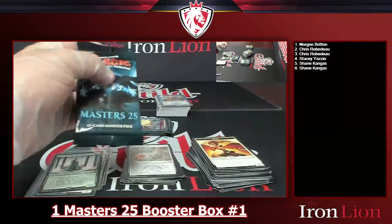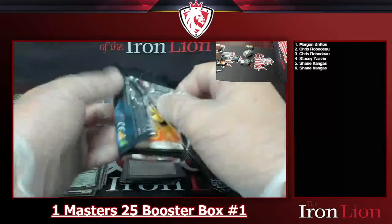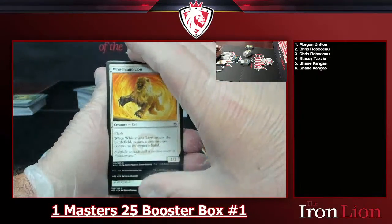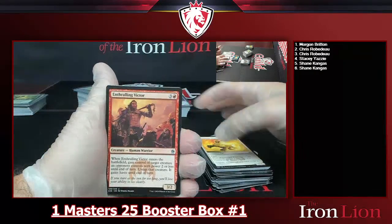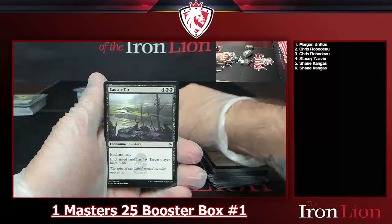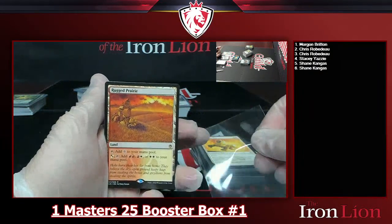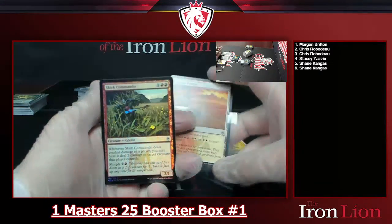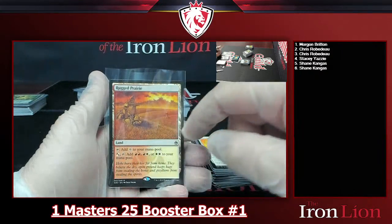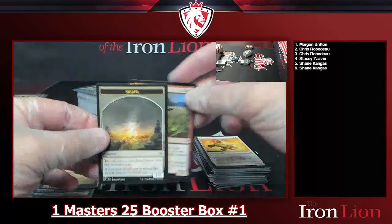Last three packs — come on Jace, let's see you buddy! Got Enthralling Victor, Core Prowler, Caustic Tar. Into a Rugged Prairie — our second land of the day, same concept but red and white: tap for colorless, or pay a mountain or plains and tap to add mountain-mountain, mountain-plains, or plains-plains. Then a Skirt Commando foil and a morph token. Come on, show us Jace!